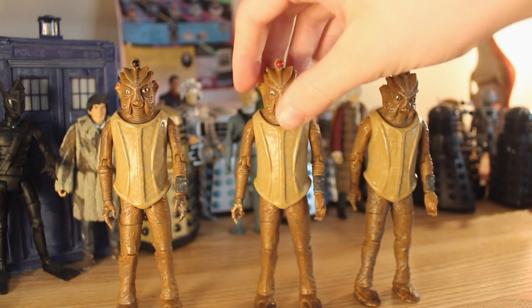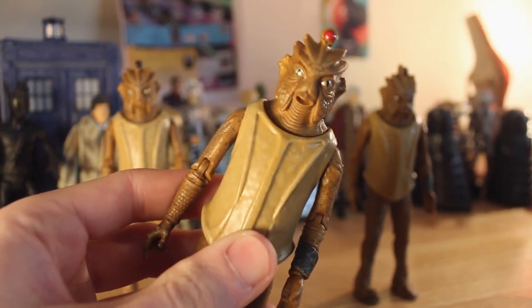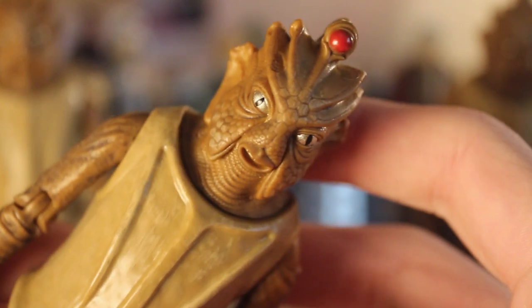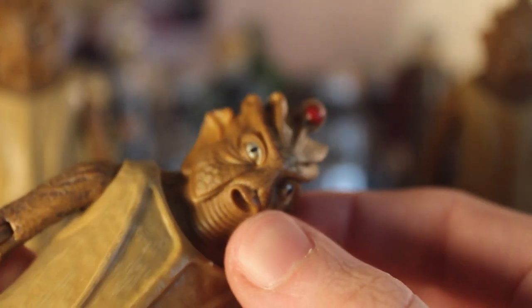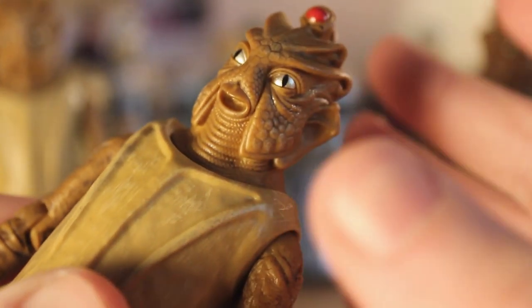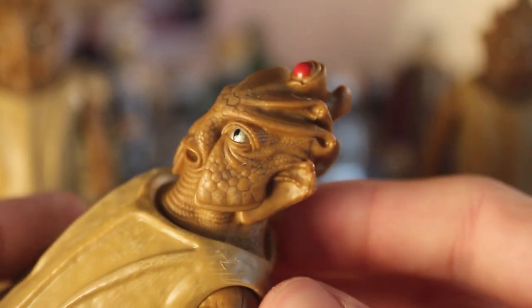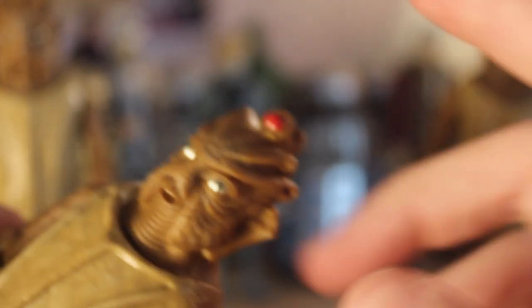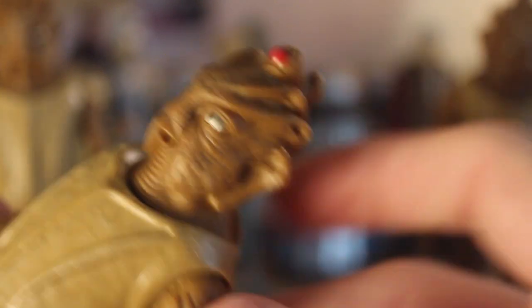Let's take a look at the red one first. Here is our lovely little Silurian friend. The face sculpt is one of the best we've ever seen from Character Options — absolutely fantastic. We've got great detailing of the scales, the mouth is really crisply done, the ridged neck is absolutely fantastic. There are these sort of ornamental head archway things, huge ears which look incredible, and the bulb leads back into this spine on the back of the head there.